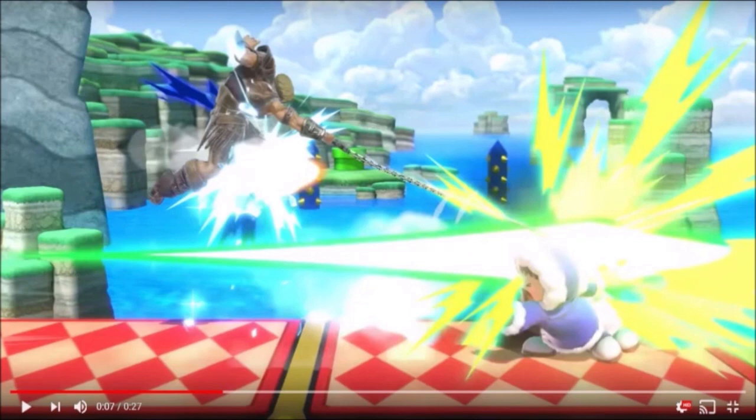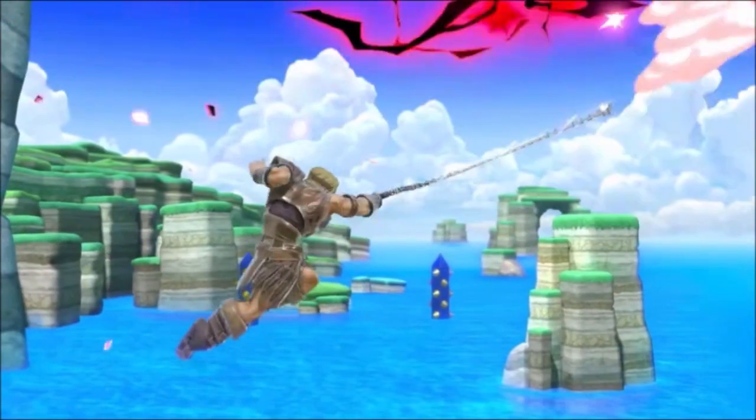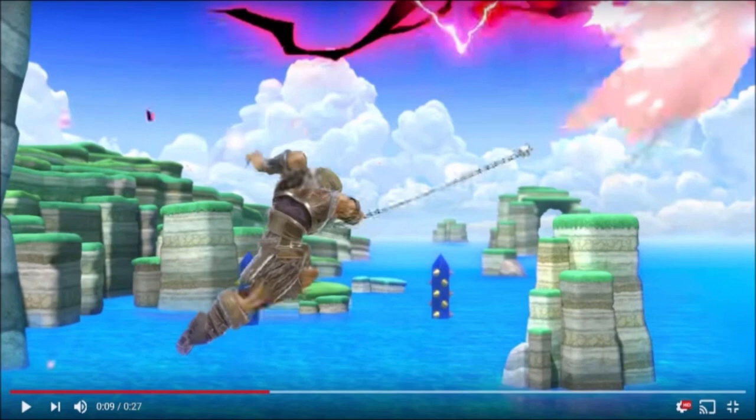This is huge — he's doing his forward air but he's angling it downwards. This guy has a fair that can be angled. There's no other character like this. This basically means you can pressure people with your forward air from a full hop, a short hop, whatever you want — just angle it down at them. You can space that thing so easily. I think it's safe to assume Simon's whip will have a tipper effect, where the edge of the whip does more damage than the chain itself. He can also angle it upwards, which lets you shark people above you without doing an up air. Simon is going to be a really good zoner.